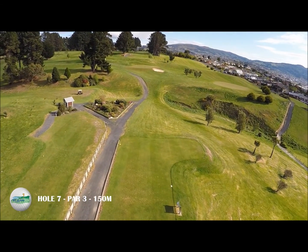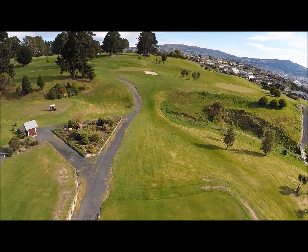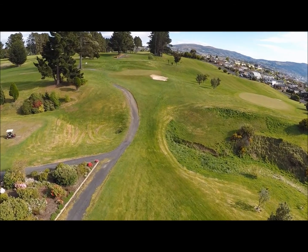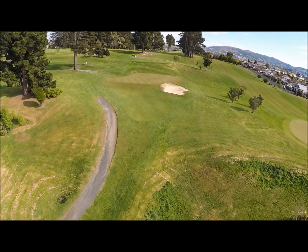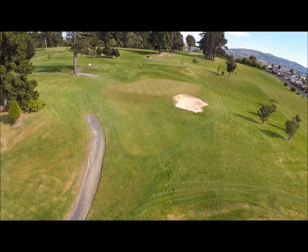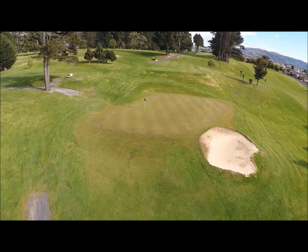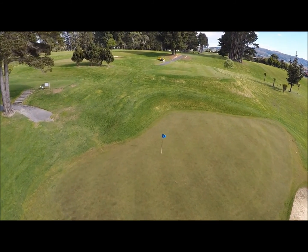The seventh hole, Porridge Pot, is a 150 metre par 3. The length of this hole can be deceptive — the green's steep uphill location means the hole shouldn't be taken lightly. T-shots must clear 130 metres of valley to a raised green; anything short will roll back down the hill. The green has considerable break in some areas and features a large bunker down to the right.